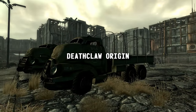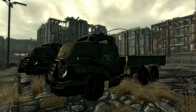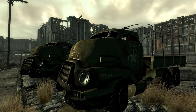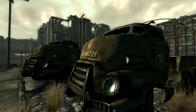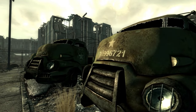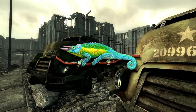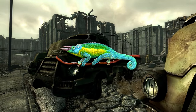The origins of the Deathclaw are a little vague, but they were created before the Great War by the United States military. The sole purpose of their creation was to replace human soldiers in close combat situations. They were created through a combination of animal DNA, most of which is unknown, but the basis of their DNA comes from the Jackson Chameleon — a far less threatening creature, but you can see the similarities: the scaly skin, spiked back, and the presence of horns.